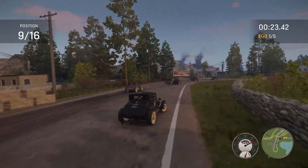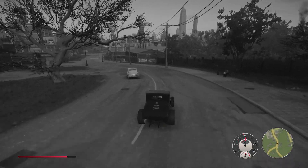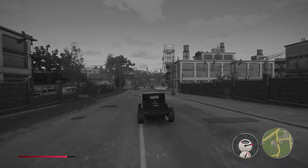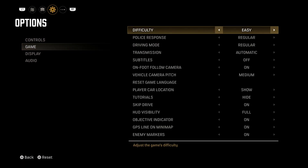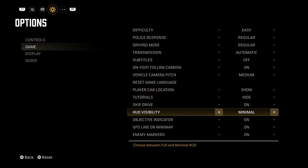Apart from that, the game now also has a black and white filter mode, so if you're into a noir aesthetic look, you can have that now. You can also toggle off some HUD elements if you want — simply go to the menus and turn the stuff that you don't want off. It's a nice addition if you want to take some photos.